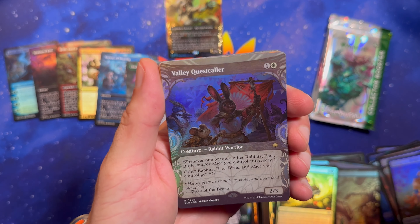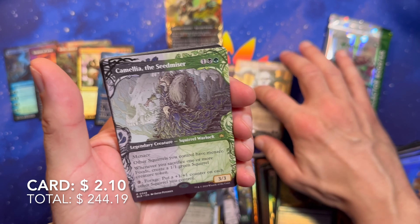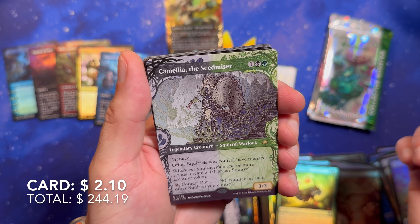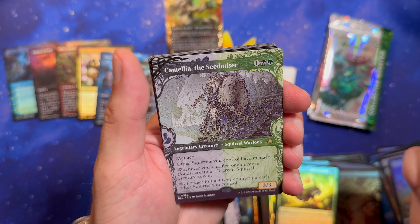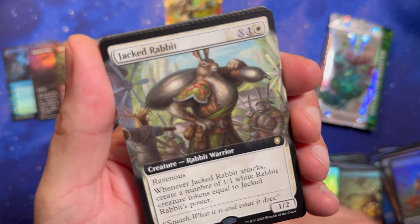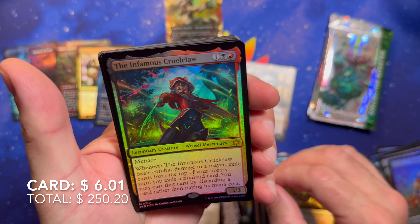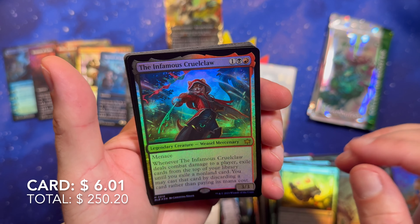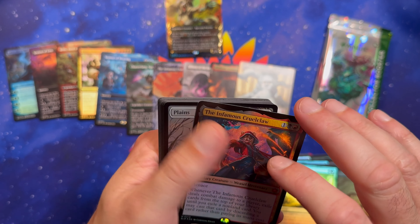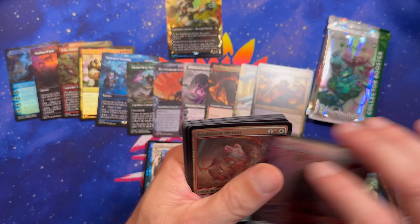We got our Valley Quest Caller. Karn the Great Creator for another Mythic. Camellia the Seed Miser. Jacked Rabbit. Infamous Cruel Claw again — oh no, wait, this is the infamous one. What was the other one? Some other kind of Cruel Claw. That one's a Mythic.